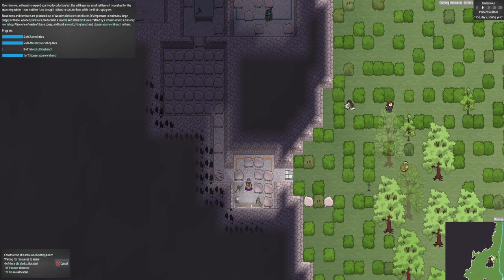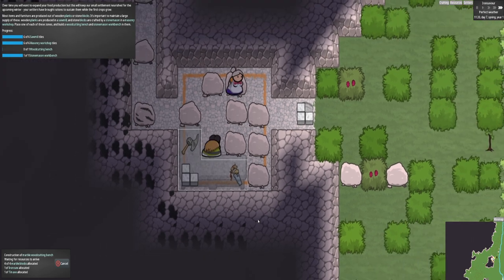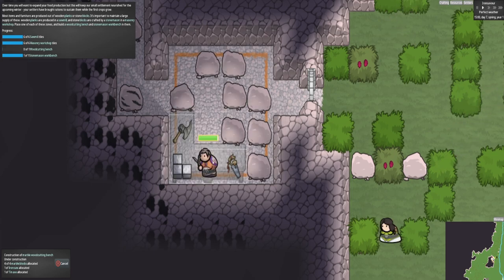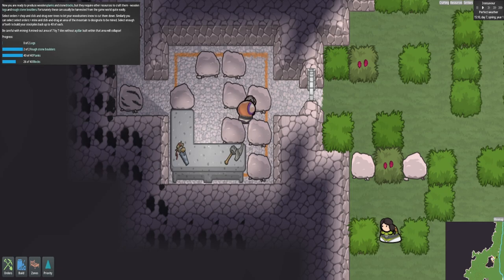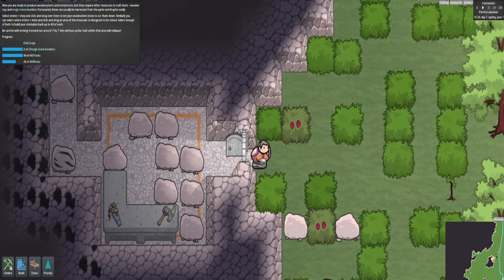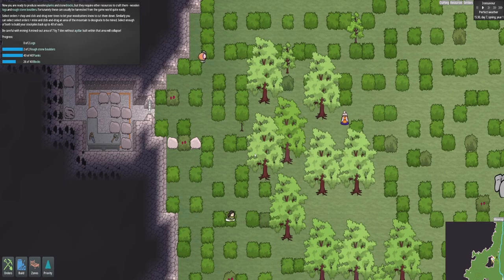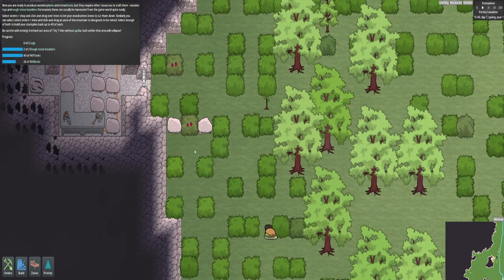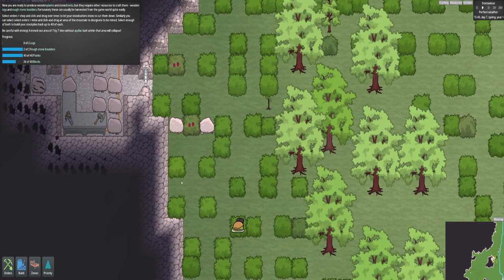My wood thing is slowly getting done. A saw has been allocated and a tin axe, and we're waiting for all the resources to be delivered and then we can build it. There we go. Door's gone up. I must say, that did look nice when it swung open. Wooden bench has been built now. Now I'm ready to produce wooden planks and stone blocks. They require resources to craft them - wooden logs and rough stone boulders. Fortunately these can be harvested from the game quite easily.